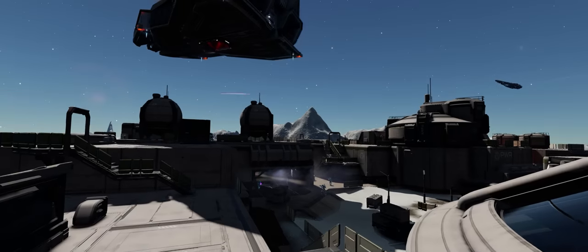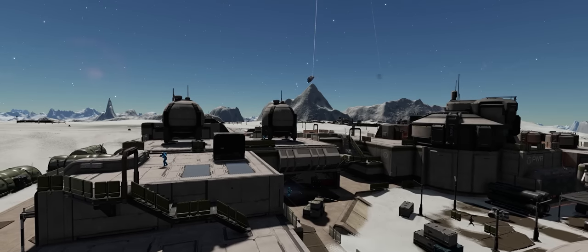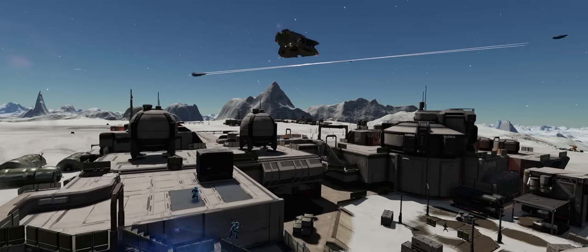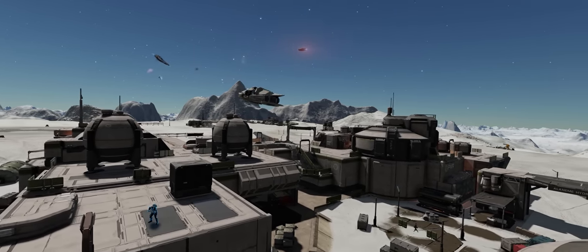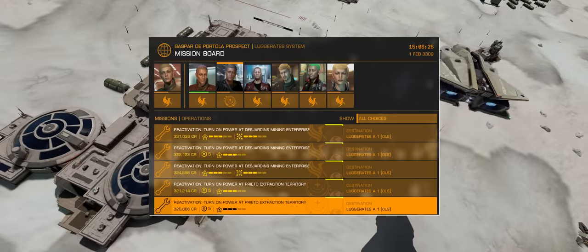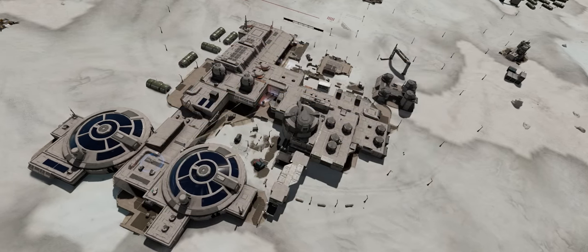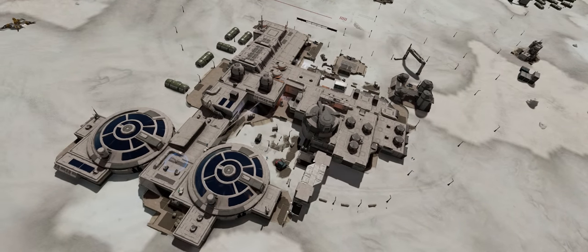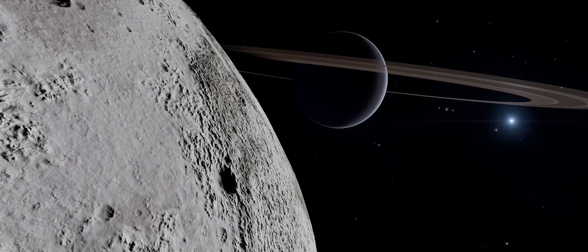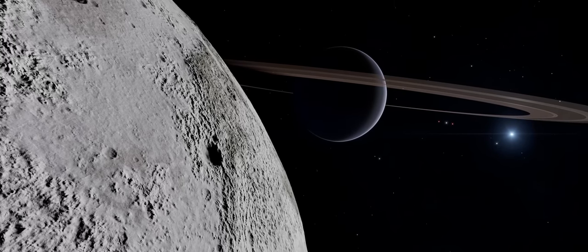Odyssey settlement restore missions are now available to bring the power back online at surface settlements. If all the settlements in a system are restored in this manner, it can knock a week off of the system's recovery time. This is notable for two reasons: it is the first time Odyssey content has been introduced as a mechanic in the Thargoid war, and the restore missions are available to be picked up whilst still in your ship's cockpit. Prior to 14.02 you would have had to leave your cockpit, head out on foot, use the mission boards, and then head back to your ship — this is the first time we've started to see Odyssey and Horizons crossover and mesh in such a way, where the two previously mostly existed as two separate layers. It was one of the complaints levelled at Odyssey, and it's encouraging to see that situation might be changing.